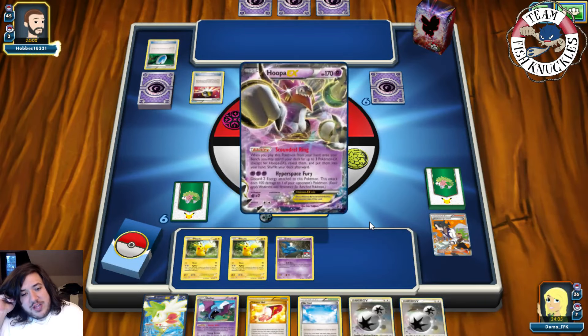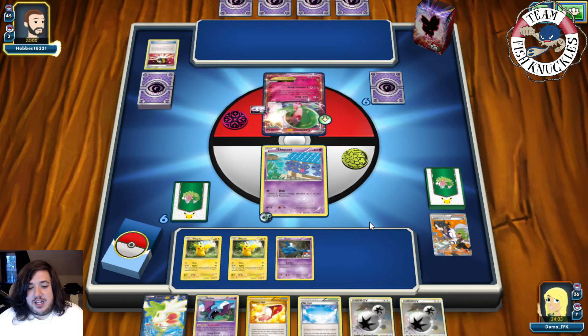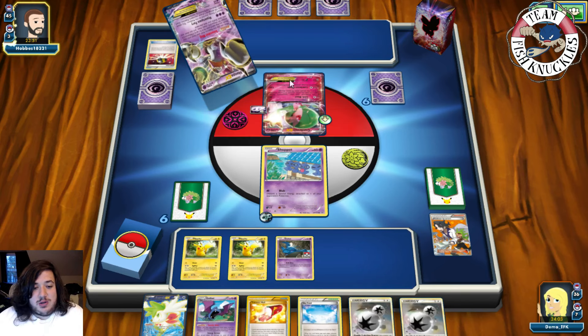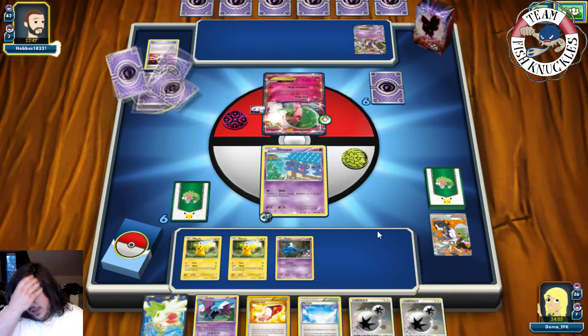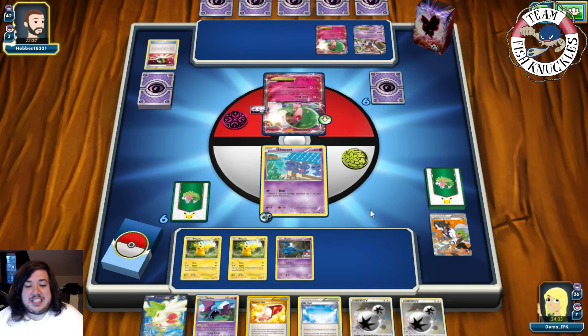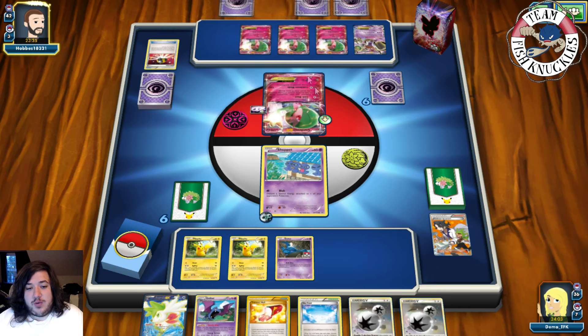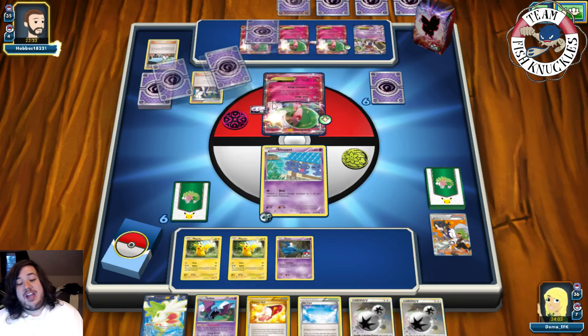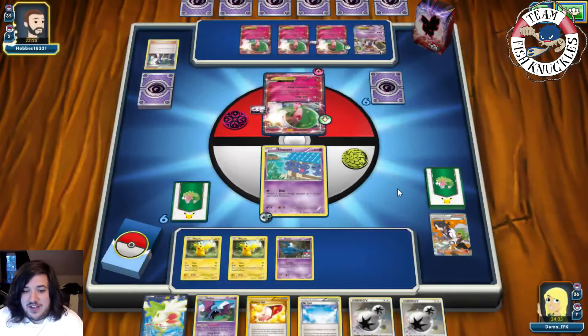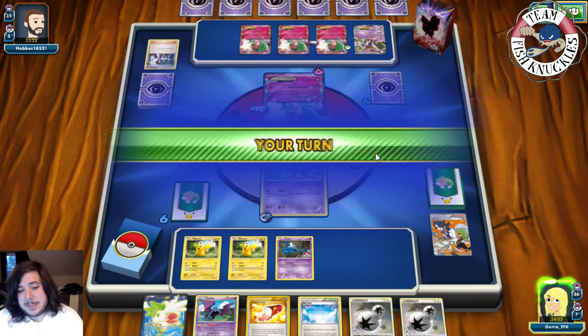Scoundrel Ring searches for three EX Pokemon — three Gardevoirs come down. Unfortunately we do not have Beedrill in this game, so those Spirit Links will count. We still need to knock out this Gardevoir ASAP but need eight bench Pokemon. Three M Gardevoir, a Sycamore, and energy going to the active. We see a pass on to our turn.